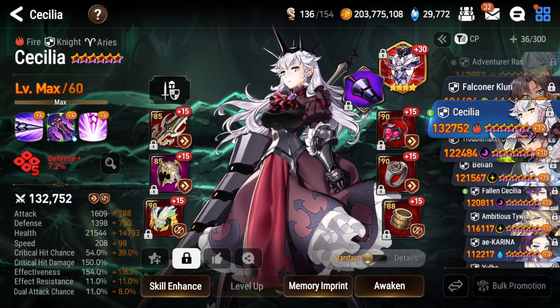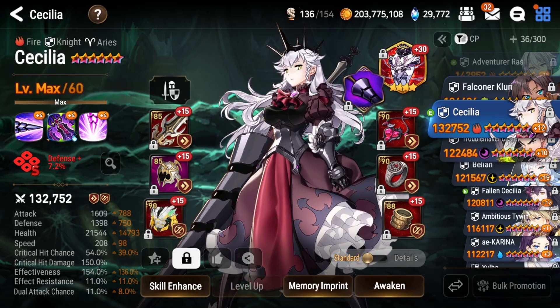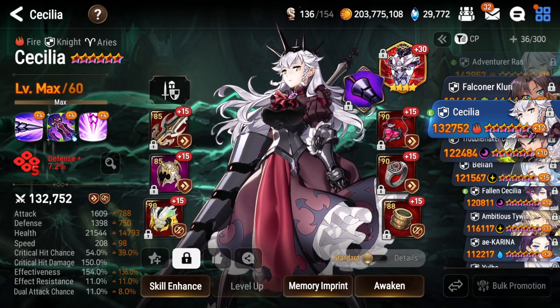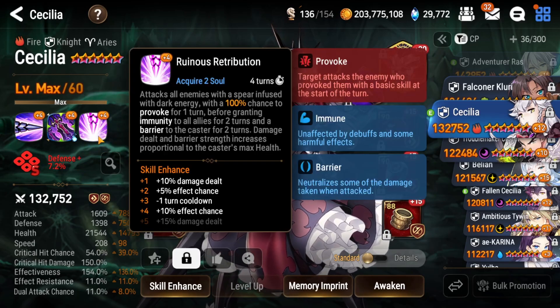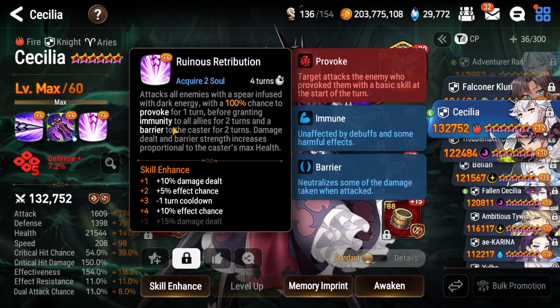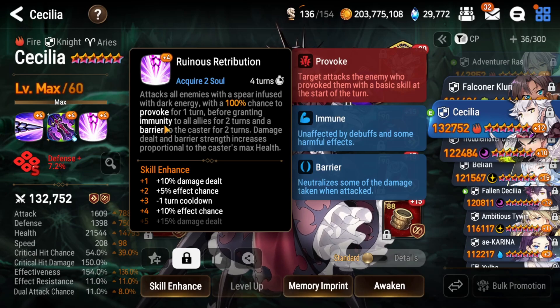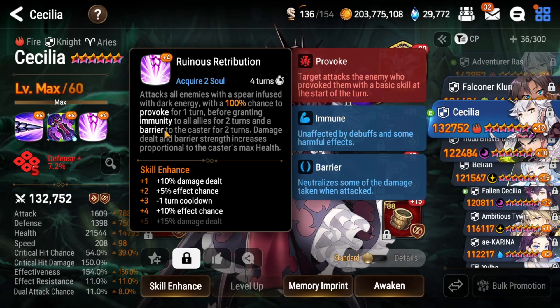The very first requirement for this fight is to have a knight in the front row. If you do not have a knight, the boss hits way too hard — and it cannot be a dark hero. Not only that, it must be a knight that can buff themselves on the first turn, so we have to have 200 speed and a buff on the very first turn. The best knight for this is going to be Fire Cecilia — she'll use her S3, give herself immunity and barrier, so the boss cannot hit you and get that extra turn.